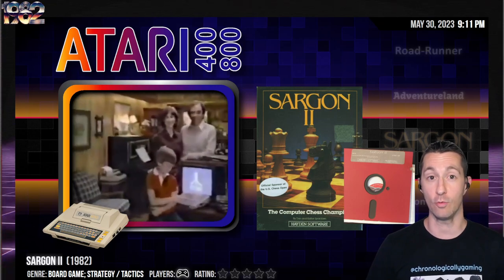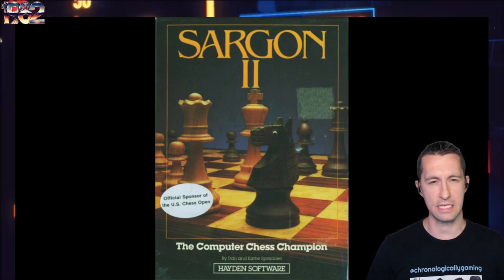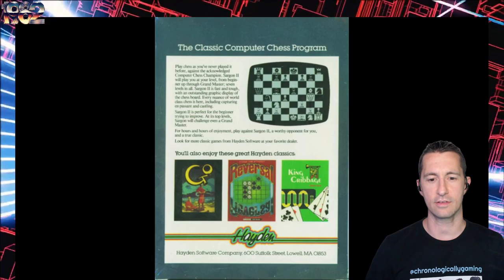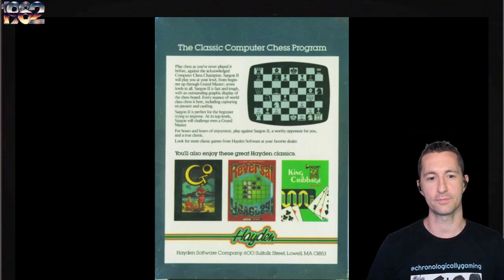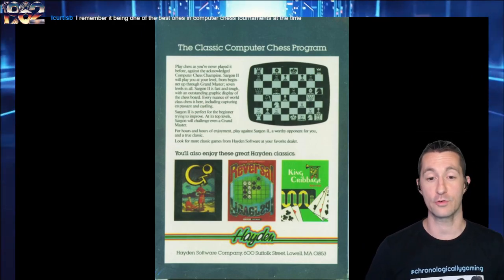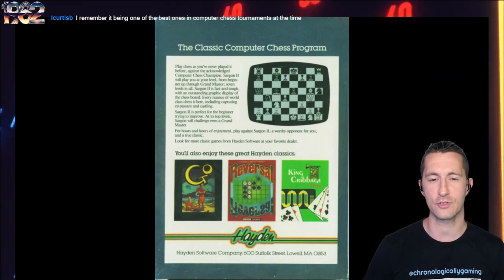In April 1982, we have Sargon 2 — the long-awaited sequel of Sargon Chess for the Atari home computer, official sponsor of the U.S. Chess Open by Dan and Kathy Spracklin. Hayden Software is advertising other games on the back: Go, Reversal, and King Cribbage for board game fans. It says 'hours and hours of enjoyment if you love playing chess.' I remember when the first one came out — a guest gave it five stars for Sargon 1. Let's see what Sargon 2 is like.